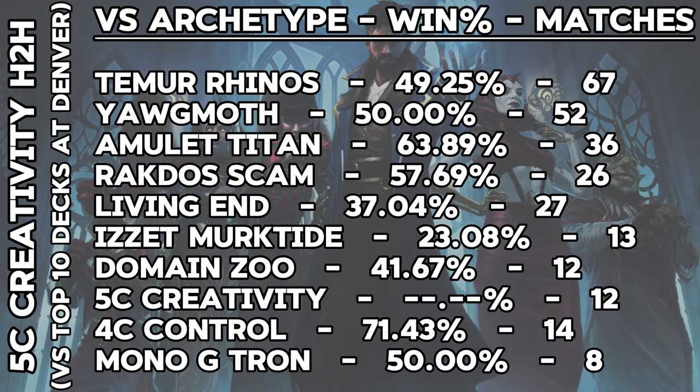Five-Color Creativity came back in force with the second highest win rate against the field of these top 10 presence decks. The deck did not do well against Living End or Murktide, though, with a 23.08% win rate against the Izzet deck — kind of abysmal. But it did, however, destroy Titan and the four-color control decks that popped up.